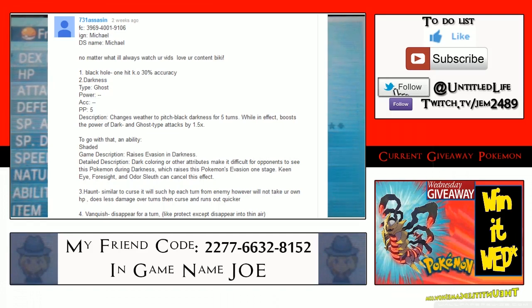Your comment was from over two weeks ago, because I let this content last about two weeks to give as many people as possible a chance to enter. The contest entry was to name four new ghost type attacks. His first was a black hole one-hit KO with 30 accuracy. His second was a darkness ghost type attack with 5 PP that changes weather to pitch dark darkness for five turns, boosting the power of dark and ghost type attacks by 1.5x — basically making it almost super effective.